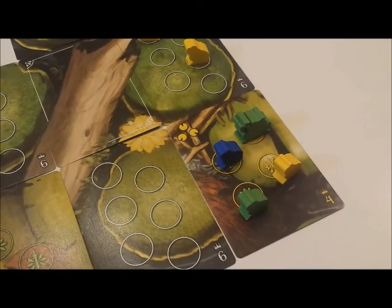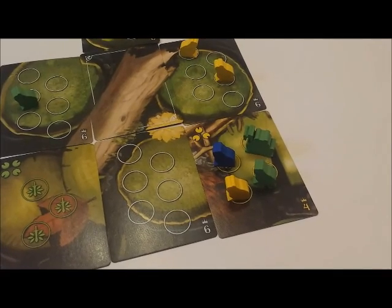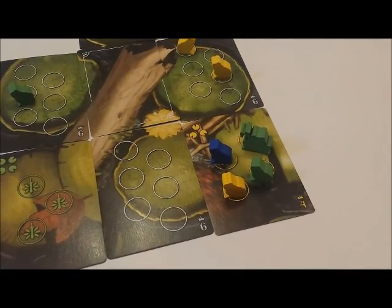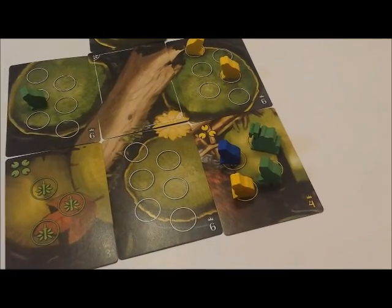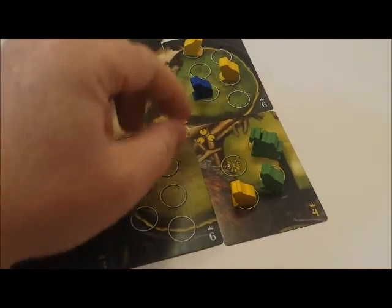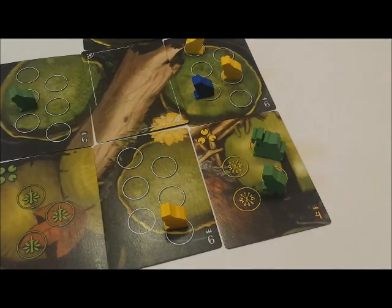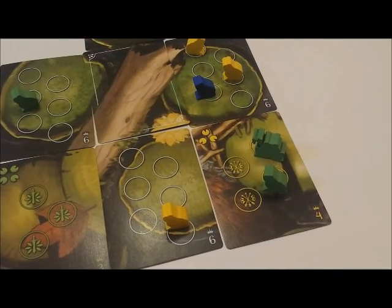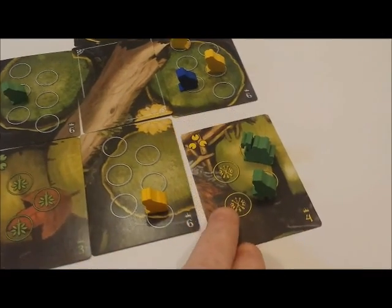Let's take a look at how it scores. Green will win the fight with a combined strength of three. The active player now chooses where to move the opponent's frogs, and then bullfrogs, to adjacent cards. I want to see a fight, so I'll move blue up there and I'll move yellow over here. Now my frogs have nowhere to jump, so my frog goes back to my player pool and my bullfrog gets removed from the game.